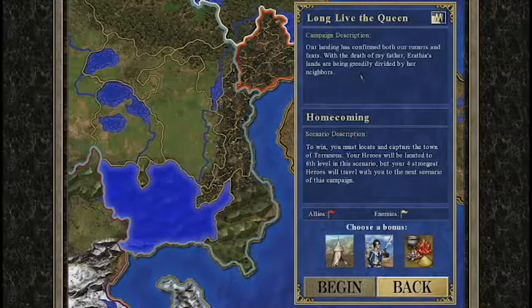Our landing has confirmed both our rumors and fears. With the death of my father, Erathia's lands are being greedily divided by her neighbors. To win, you must locate and capture the town of Tyrannius. Your heroes will be limited to six levels in this scenario.